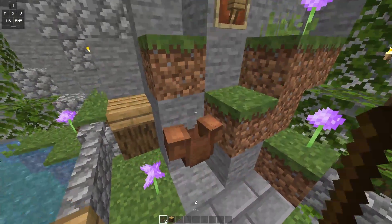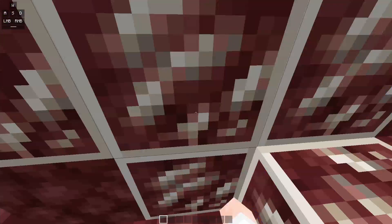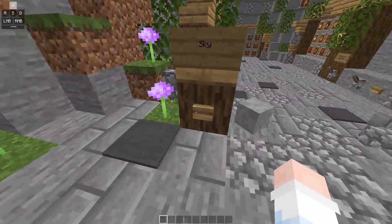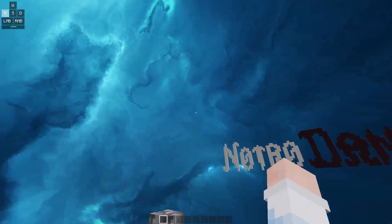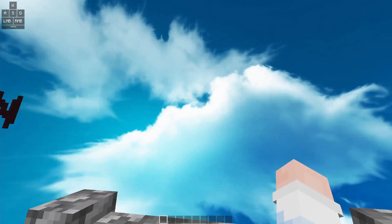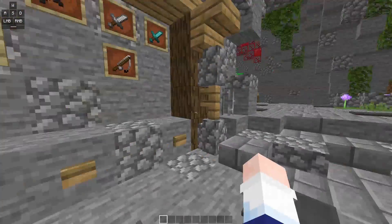Right here we have the particles — actually pretty clean, I like the particles. Right here we have the nether — nothing too crazy. The ores are what I like; they're all outlined, pretty simple. Last but not least we have the sky — the day and night sky. This is what I like about the pack. I even like the daytime and the clouds. It's good for making thumbnails.